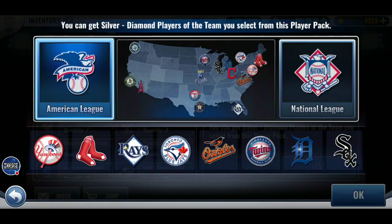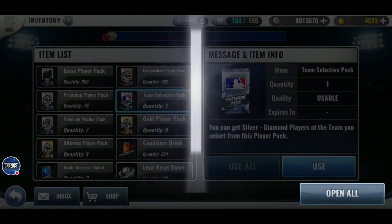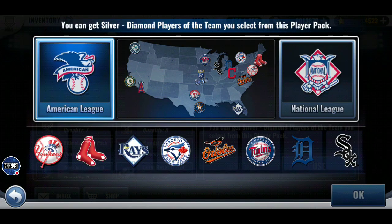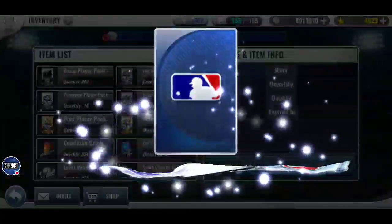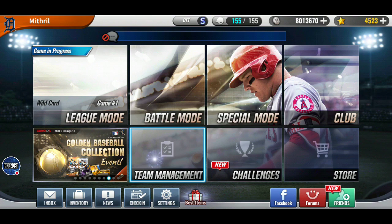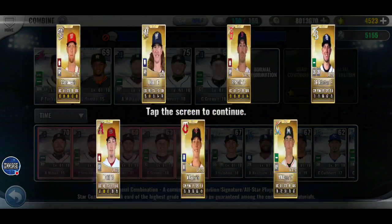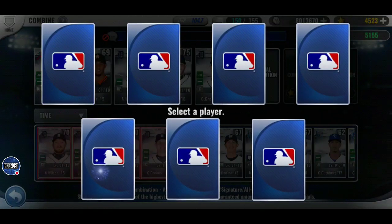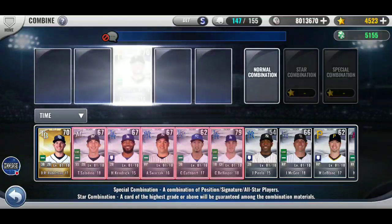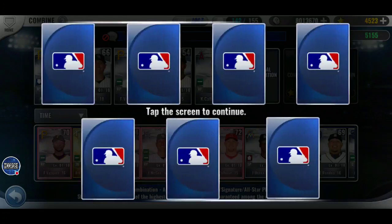I'll go out of order this time and do my team selects now. I wonder if he got a good buff, because he's been pitching well all year. 75 as a silver for a reliever — that's good. He's got to be around 70 base. At the end of the season if he's still that high, it'd be a great increase because he's got to be one of the best Tiger relievers.